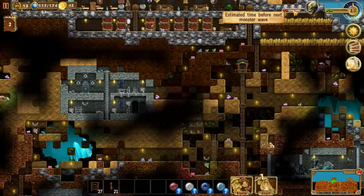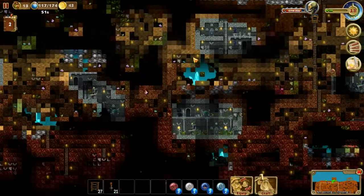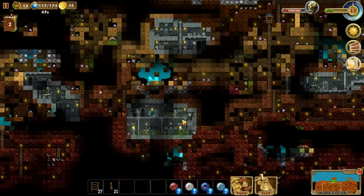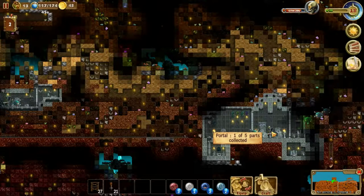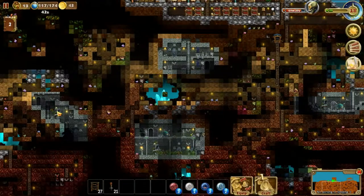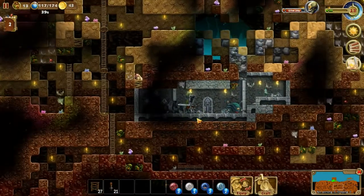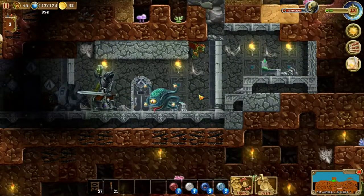Seven minutes to the next monster wave. That's two rooms defeated, leaving us with three remaining enemies - one guy there, one guy there, one guy there, and one guy here. I guess this might be our next target. I just don't understand this portal system here though.